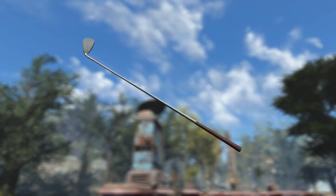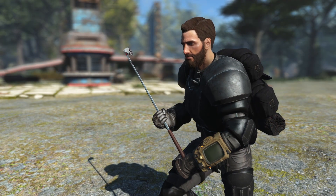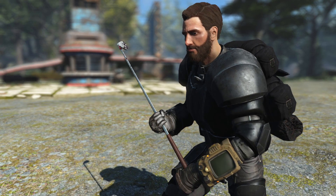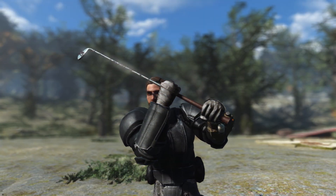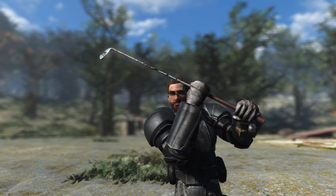Hey, what's going on everybody, and welcome back to another Fallout 4 mod review. Today we're checking out the nine iron golf club weapon by Flare Scale. This is an awesome new addition to Fallout 4 as it adds a new lore-friendly melee weapon, which is always appreciated. It's really easy to argue the lore for this one as it is simply a golf club — golf clubs have appeared in past Fallout games like Fallout: New Vegas and even had unique variants that could be found out in the world.